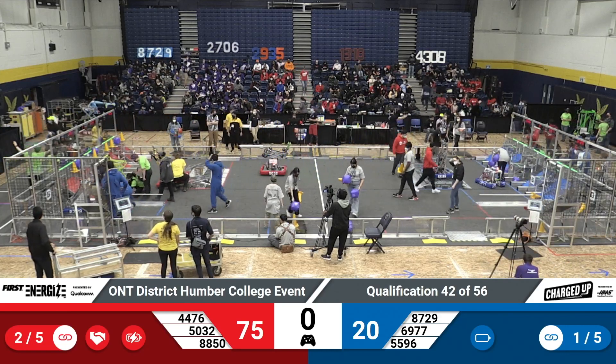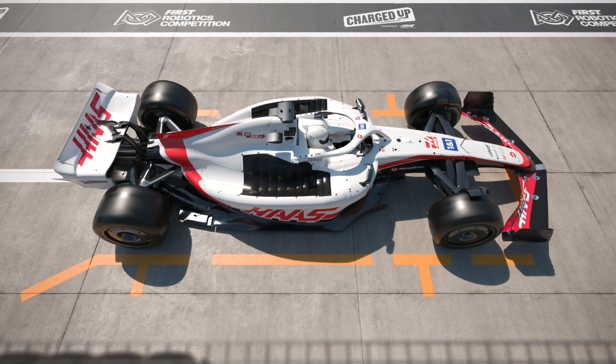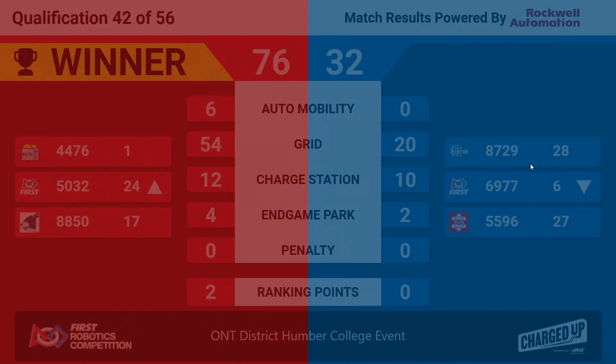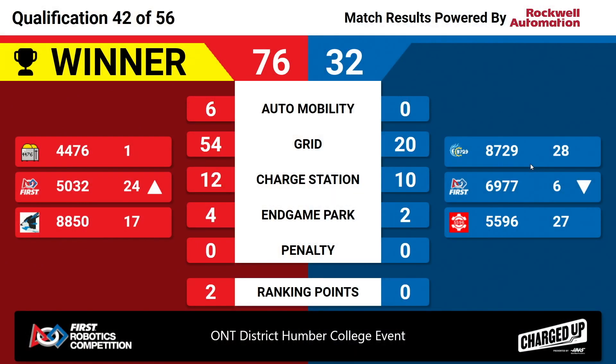All right, we've got a score for you — turn your attention to the screen. It's going to be your Red Alliance. Final score: 76 to 32. Only two ranking points for your Red Alliance, but it is going to leave Waffles as our number one ranked seed and drop the Cyber Squad for your Blue Alliance down to our sixth position. We'll be right back for qualification match number...